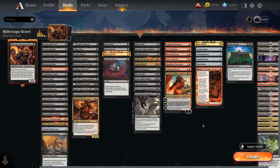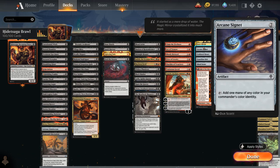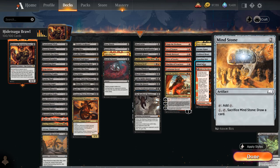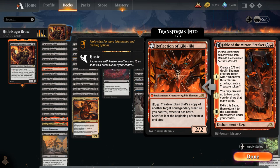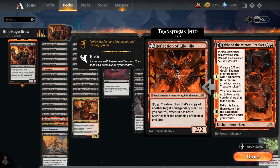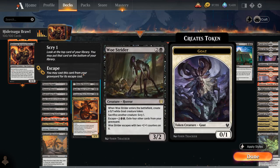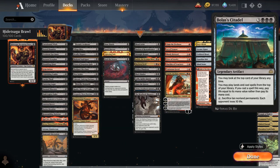The Ramp category includes Dark Ritual, especially powerful ramping into Planeswalkers. We have 2-mana artifacts: Arcane Signet, Cold Steelheart, Guardian Idol, and Mind Stone. Fable of the Mirror-Breaker is quickly becoming a staple in red Brawl decks — the 2/2 Goblin on chapter 1 generates treasure tokens for extra mana, chapter 2 lets us loot, and Reflection of Kigijiki copies creatures we can then sacrifice. Finally, Bolas's Citadel is a very powerful card draw engine, especially with Scry effects from Hidetsugu or Woe Strider — we can keep hitting spells on top of our deck and play them for free using life instead of mana.